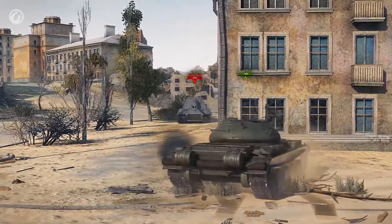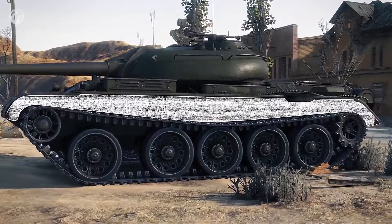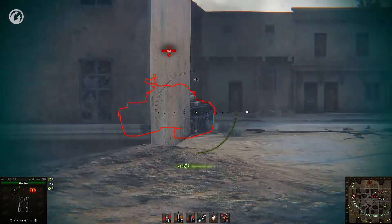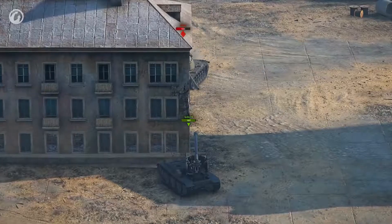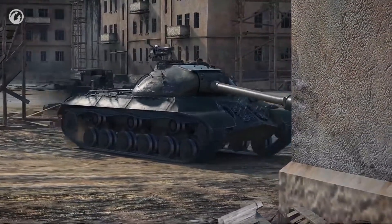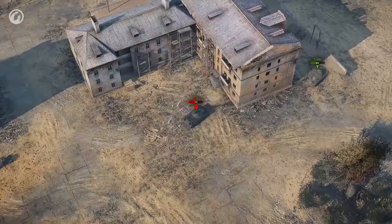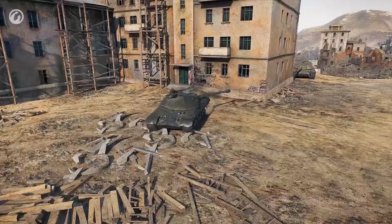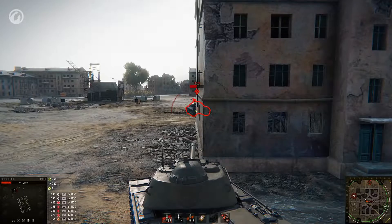Before blocking damage with the side, pay attention to the thin side section between the track lines and the fender — here you can only rely on relative armor thickness, so put the tank at a very sharp angle to the enemy's line of fire. It's also important to hide the front part of the chassis, as one can easily penetrate the thin hull through it. For pike nose tanks exchanging shots around a corner, use reverse side-scraping — hide the tank's rear behind cover and roll out for a shot without exposing it.